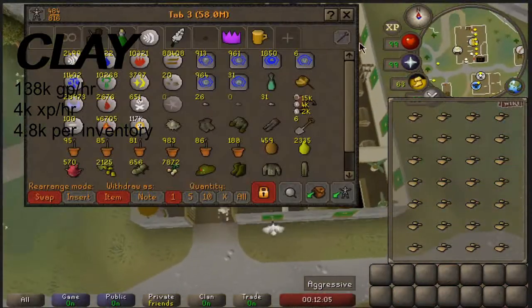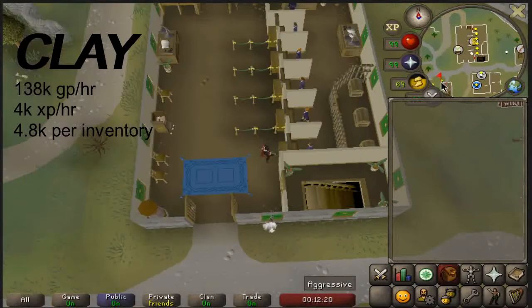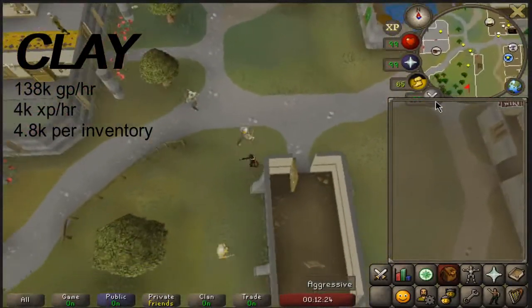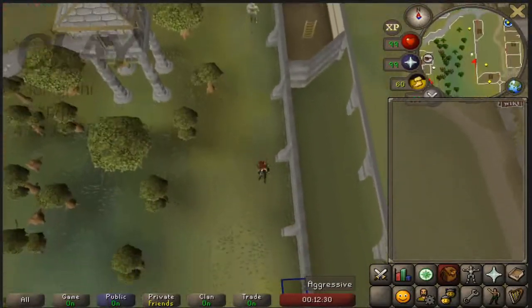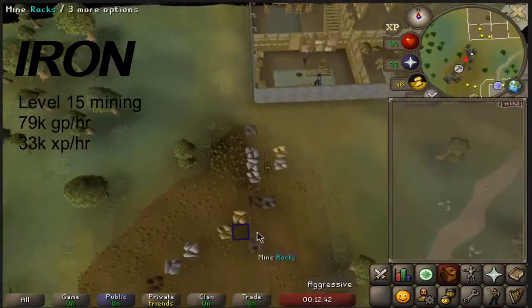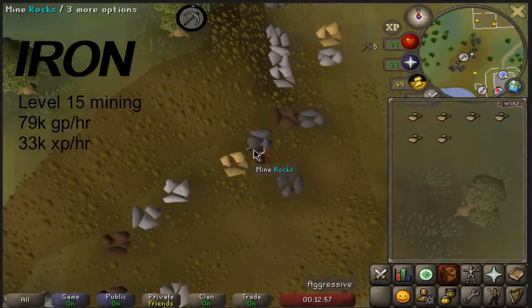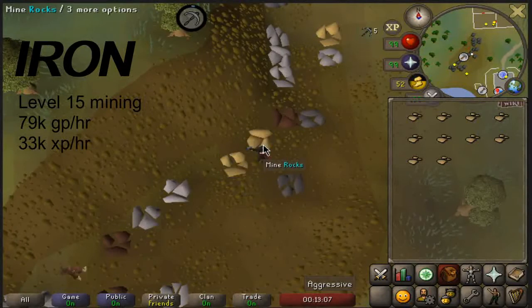It's worth noting that you can use a bucket or jug of water on the clay to create soft clay, but that's another money maker on its own — consider that one a freebie. At level 15 mining you can mine iron. Iron is roughly 79k GP per hour while giving 33k XP per hour. This may vary depending on your mining level. I believe the best place to mine iron is the Al Kharid mine.